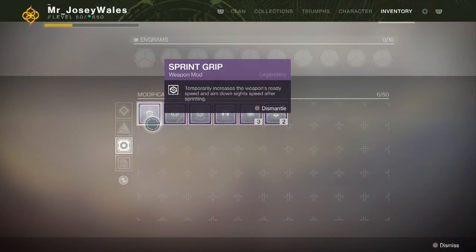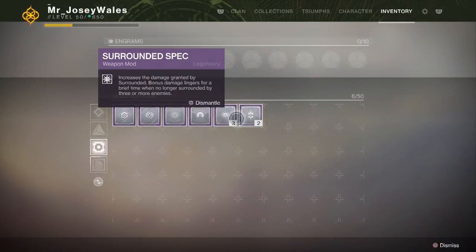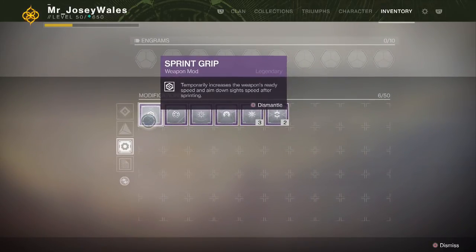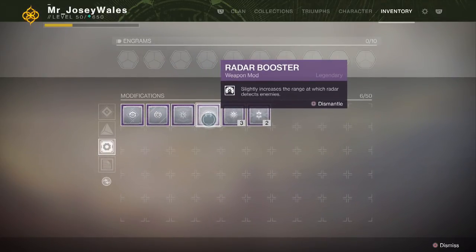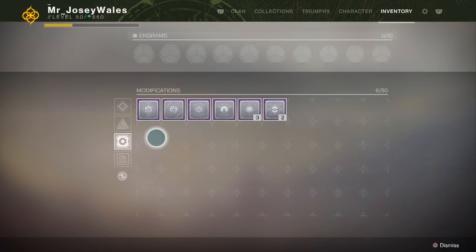Looking at all six mods, the best by far is Rampage Spec. Second best is Surrounded Spec, though it's a bit more limiting since fewer weapons have it. After that, Sprint Grip — it will transform certain Crucible weapons like the Dust Rock Blues. Then Dragonfly Spec, then Quick Access Sling, which isn't that great. And finally Radar Booster — how often do you even use the Radar Tuner mod? Probably not very often, so it's a bit lackluster. I do wish there were more than six mods from Ada, but considering the price, it took quite a while to get these.